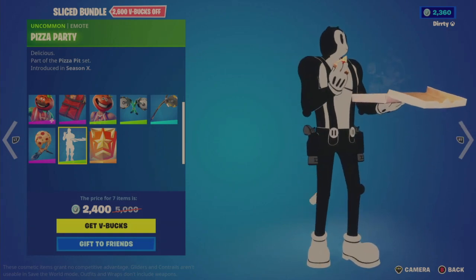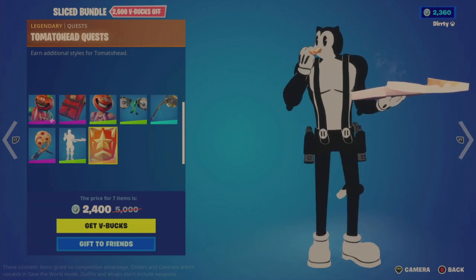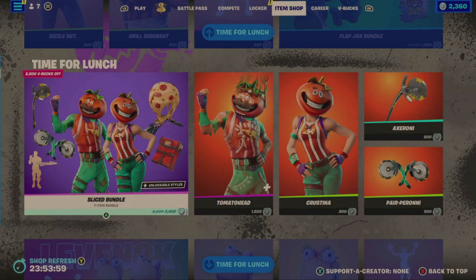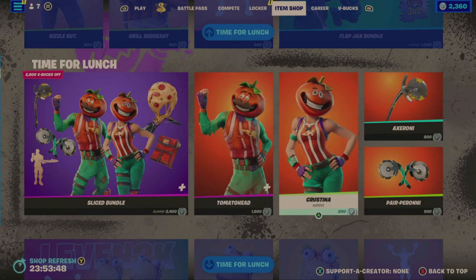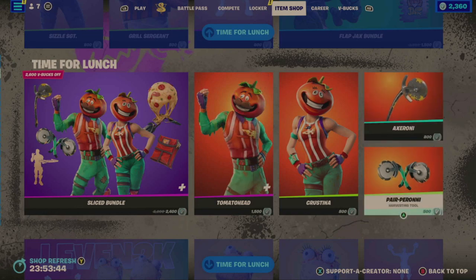I still can't understand how they never fix that bite mark on the Pizza Party Emote. The Tomato Head Quest is also here for that unlock. I think the Pizza Party Emote is one of the best things, but it would be better if you could actually see the bite mark. Strangely, the emote's not sold individually. Tomato Head is $1,500, Christina's $800, the tool's $800, and the Pear Peroni Tool's $500.